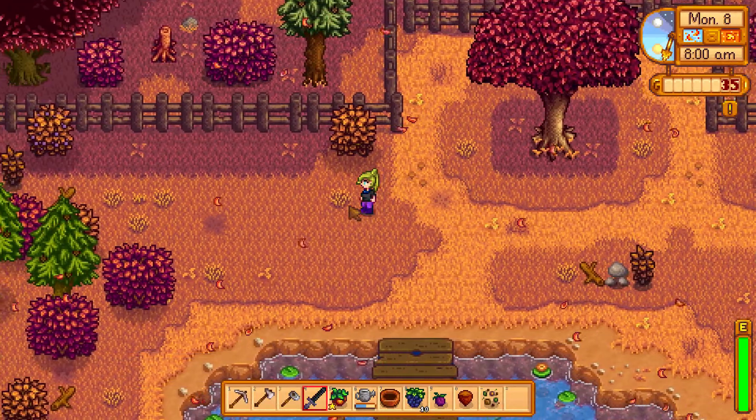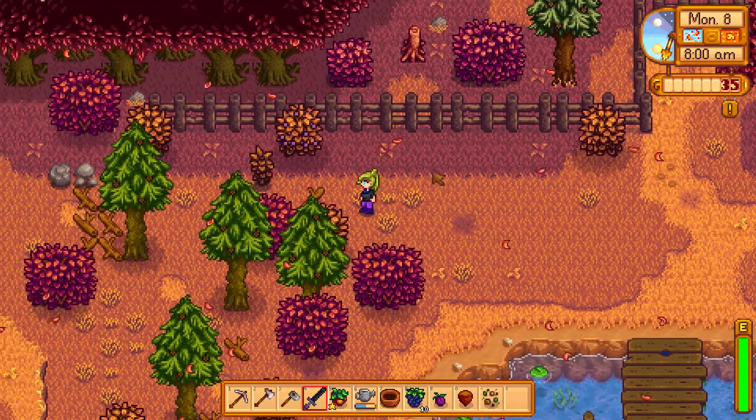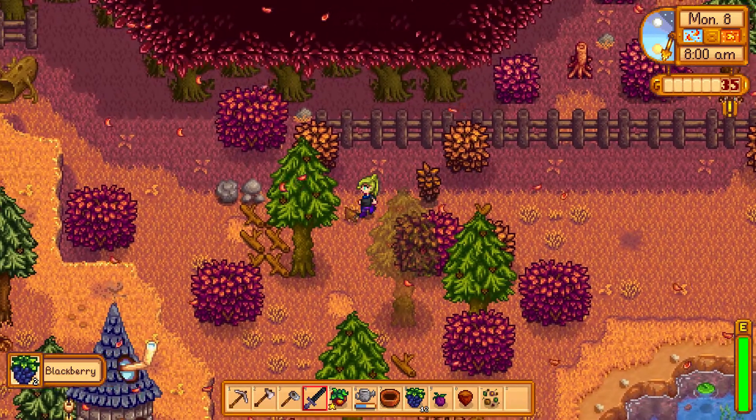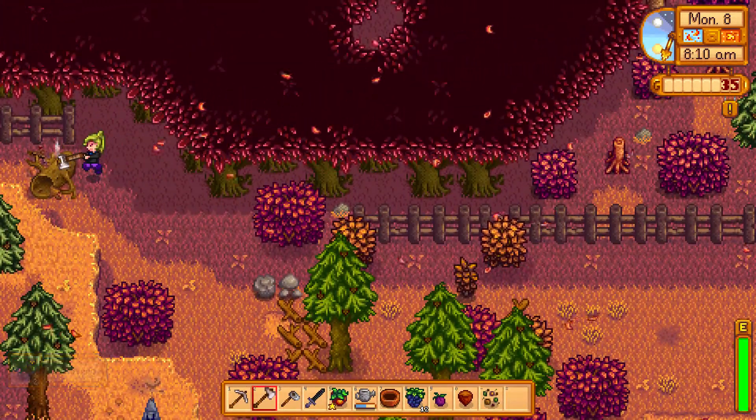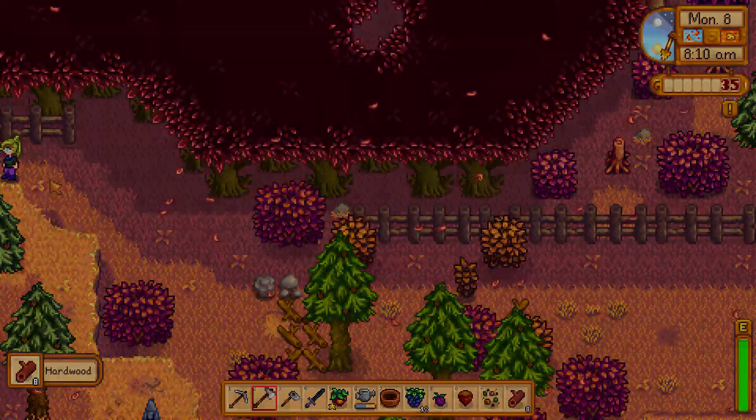To enter a secret forest, you need to have a steel axe and then go to the left of Marni's ranch and break a wooden lock on the ground. We make a go bang bang.